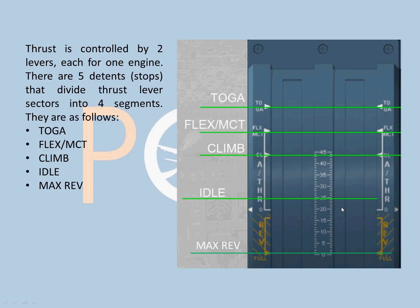Let's talk about the two thrust levers. The thrust is controlled by two levers, each for one engine. There are five detents or stops that divide the thrust levers into four segments. They are: TOGA (take-off go-around), FLEX, MCT (maximum continuous thrust) - FLEX is a concept we will talk about later - and Climb.